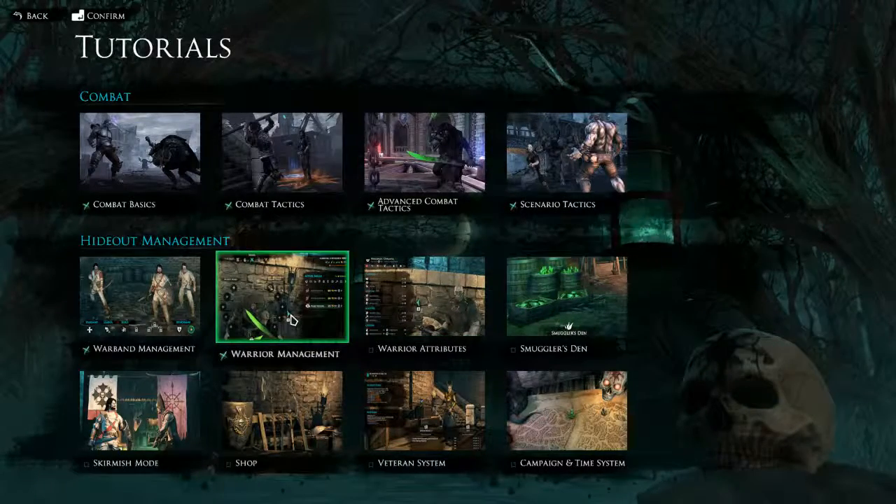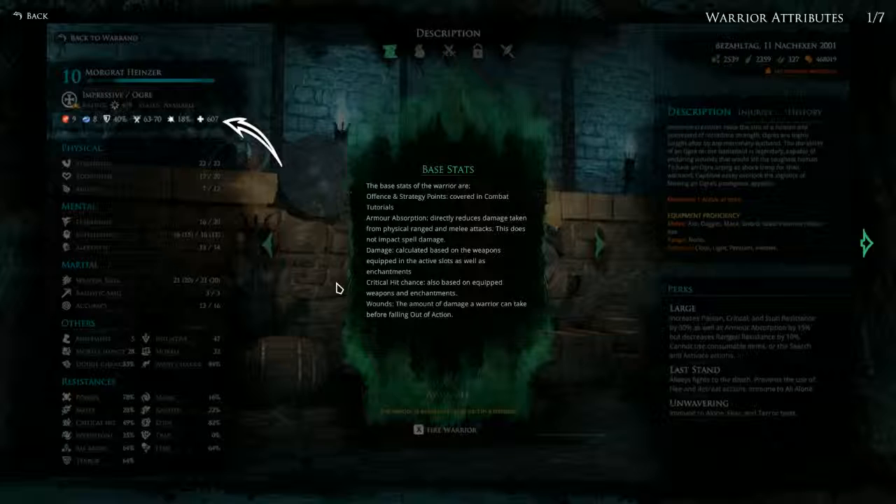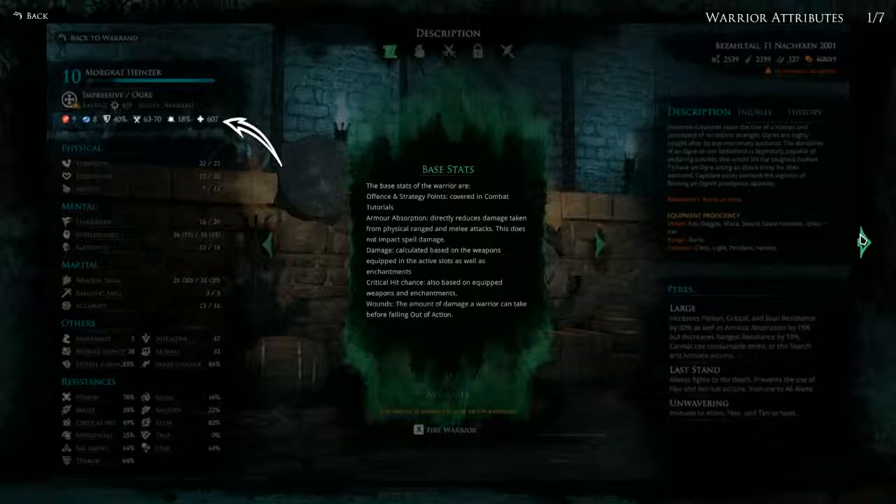We've got warrior attributes next. First off are the base stats, which are offense and strategy points, covered in the combat tutorial. Armor absorption directly reduces the damage taken from physical, ranged and melee attacks and does not impact spell damage. Damage is calculated based on the weapons equipped in the active slots as well as enchantments. After that we have critical hit chance, which is also based on equipped weapons and enchantments, and wounds — the amount of damage a warrior can take before falling out of action.